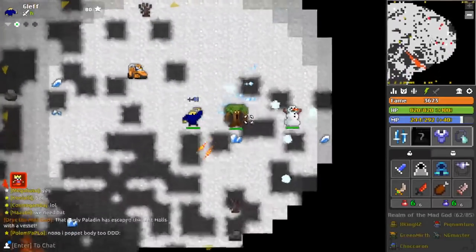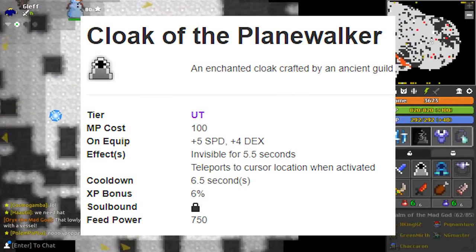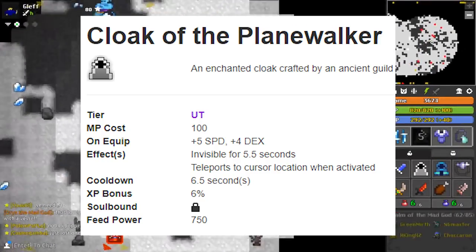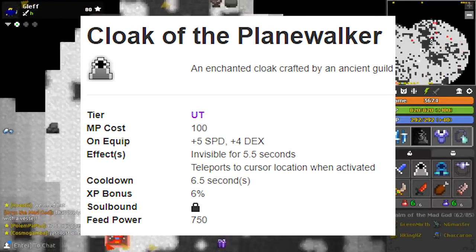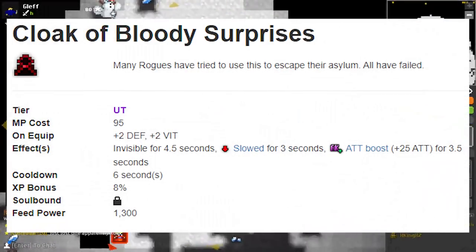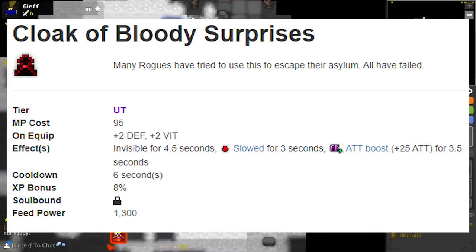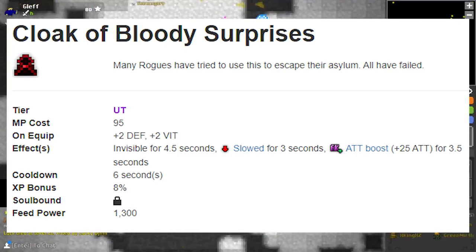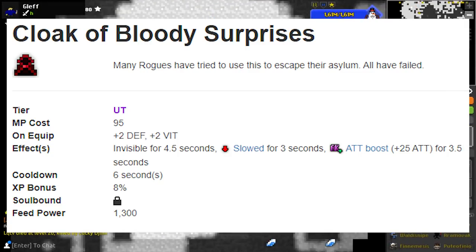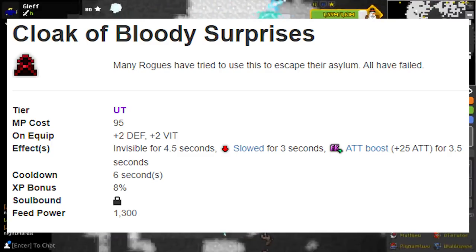Now for the cloaks. One of the most iconic cloaks is the Cloak of the Painwalker — an old Wild Shadow/Kabam era cloak which is really powerful. You can teleport on use and it's useful for boss fights or rushing. The Cloak of Blood Surprises is a powerful and rare cloak that drops from the Loss of Sentry. On use you get slowed, but you get an increase of attack by 25, which increases your DPS drastically. It's better to use this on bosses where you don't have to dodge that much and can be slowed for some time.